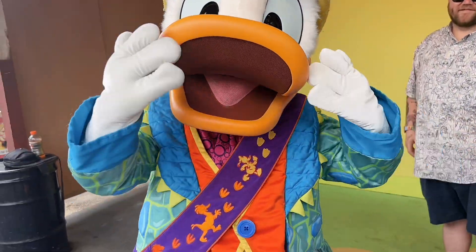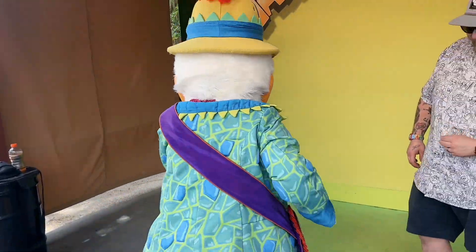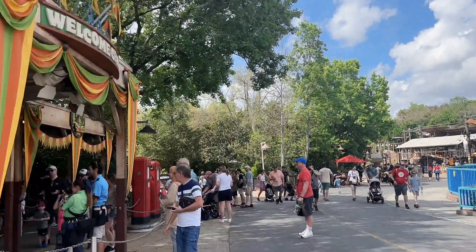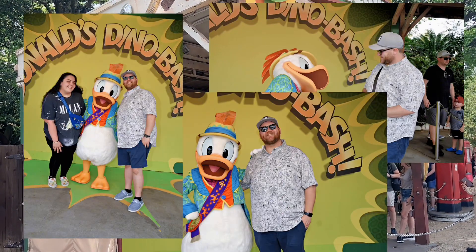We met Donald and his outfit looks amazing — ten out of ten! If you're looking to meet Donald, his dino area is directly across from Triceratops Spins. He meets right there with his little Dino Bash background. We got super lucky and he was out right when we walked up. That's probably one of my favorite Donald meet and greets throughout all the parks — his outfit and getup in Dino Land is fantastic. We'll definitely have to come back to meet Chip and Dale.